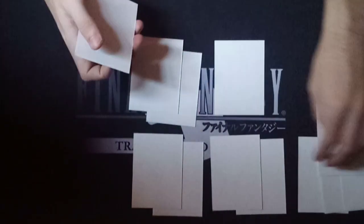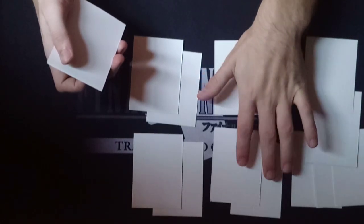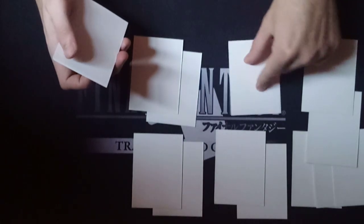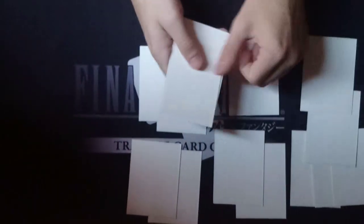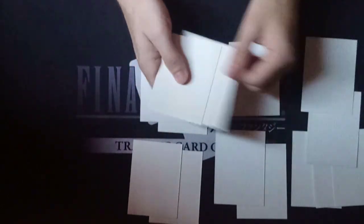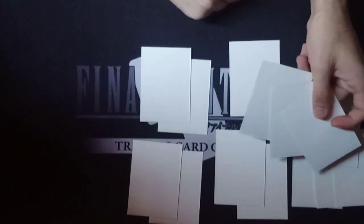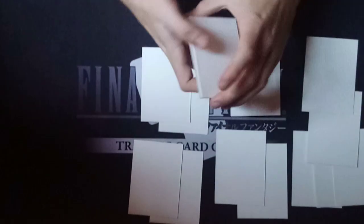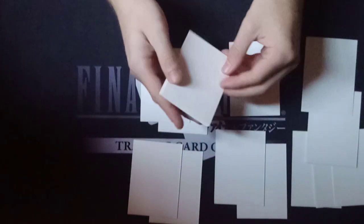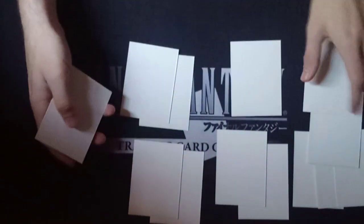Just to reiterate the sideboard one more time: three Faerie Macabre, one discard creature, one Thorn of the Black Rose, two Spore Frog, one either fourth Crypt Rats or some kind of anti-aggro creature, two Wickerbough Elders, two life gain cards, and then probably three removal spells. These last few removal spell slots I haven't solidly mapped out yet, but you just have to consider what you're boarding in and out and what meta you expect to face.